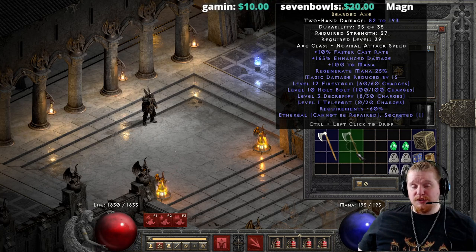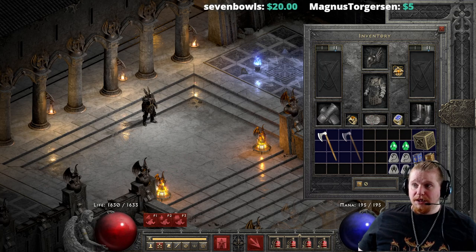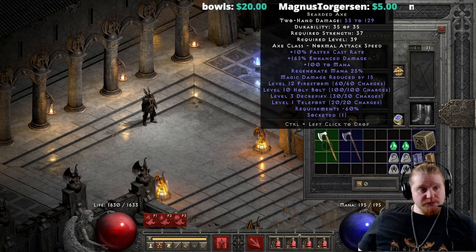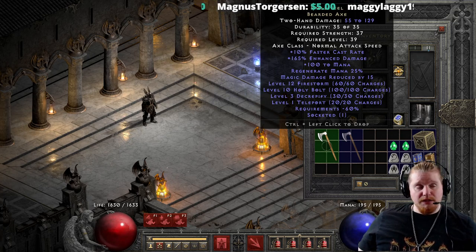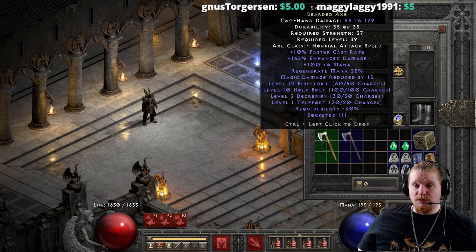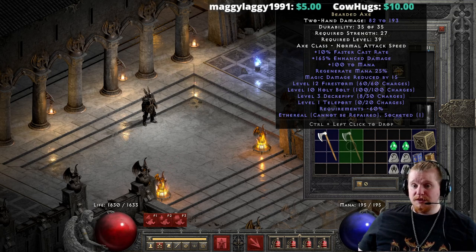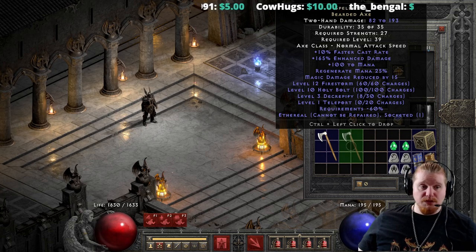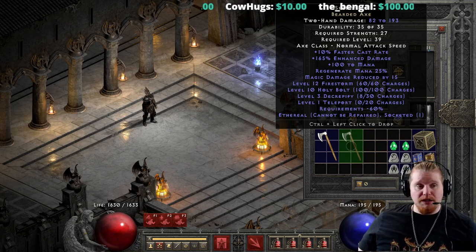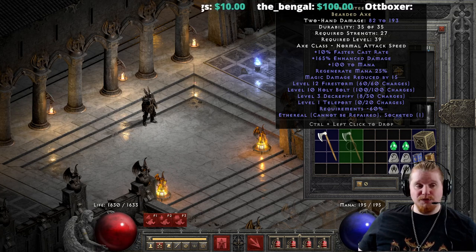That does, unfortunately, put quite a damper on the Spellsteel in its ethereal form. Basically, it's not really that good as a weapon, but it is very good as a charge item. And the big downside is that if you're using it as a charge item, well, you can't repair the charges. So the Spellsteel ethereal version is basically useless to you — it has to be judged almost entirely on its merits as a physical weapon, and not as an actual item that you would use for casting spells.